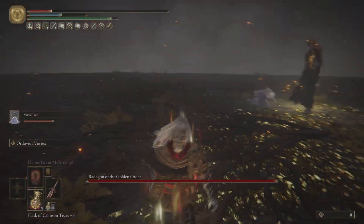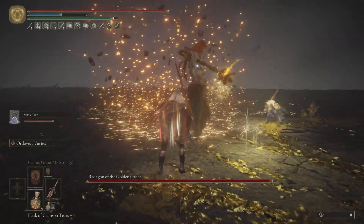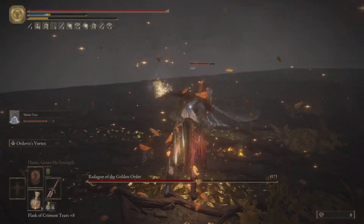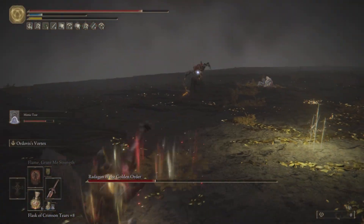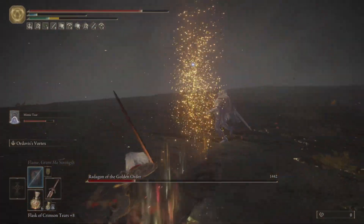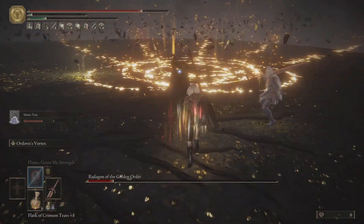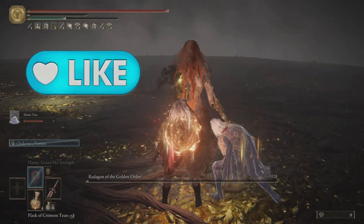Oh my god, Radagon is going to finish us before we even have a go at it. Okay, I've got to get my Ritual Sword Talisman going. This skill actually has amazing poise damage — look at that! He wasn't moving much. The tap version is like a smaller version of the charge attack — not bad either.